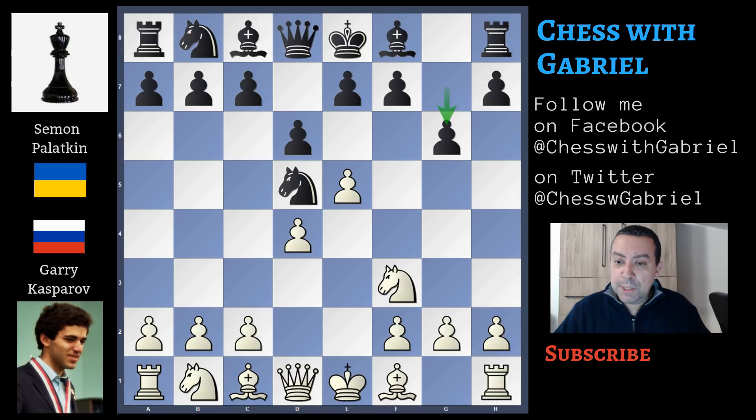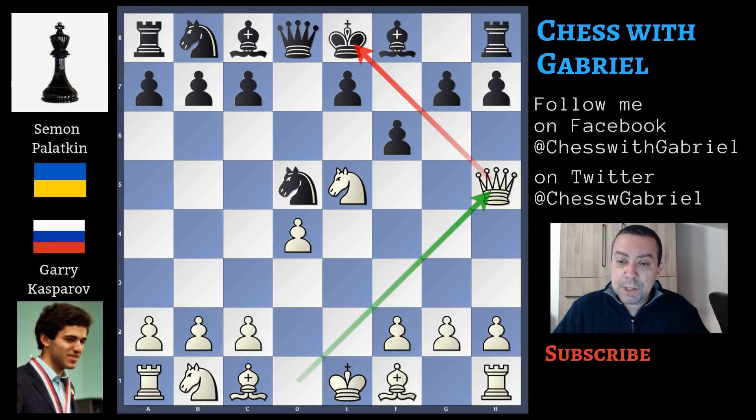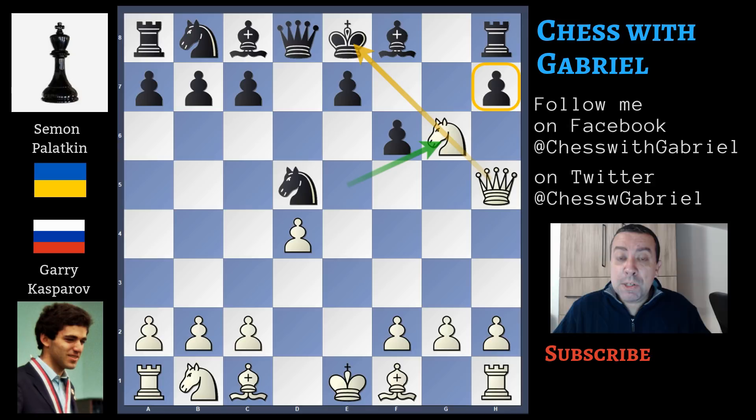Let's go back one move. In case of d-capture on e5, the right recapture is with the knight, because for the moment the knight can't be removed from this outpost. If black plays f6, this would be a blunder because after queen to h5, check, g6, knight capture on g6, and the game is already won.